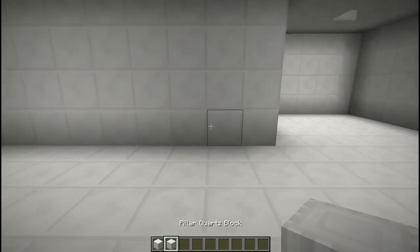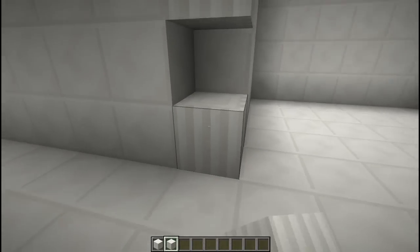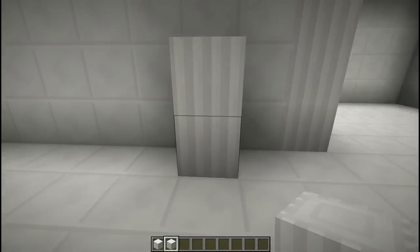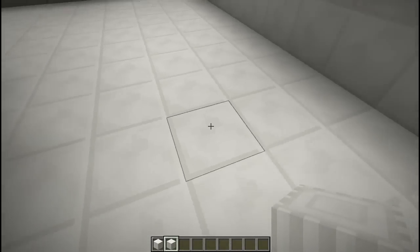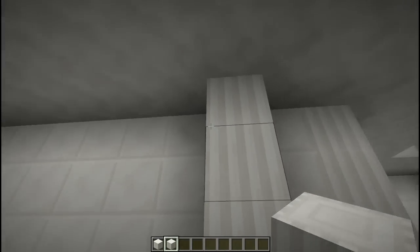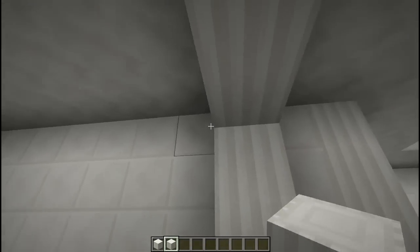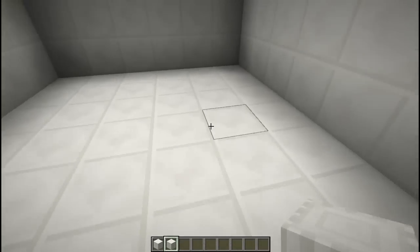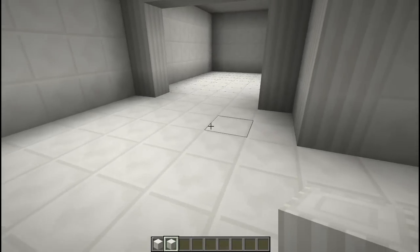Next thing we're going to do is grab pillar quartz blocks and replace this corner with pillars. Then we're going to count in to the third block and make a pillar there and a pillar right there. Then we can connect them across the top, and that'll be our room separator. So the bedroom sleeping area would be here and the bedroom lounge area will be over here.